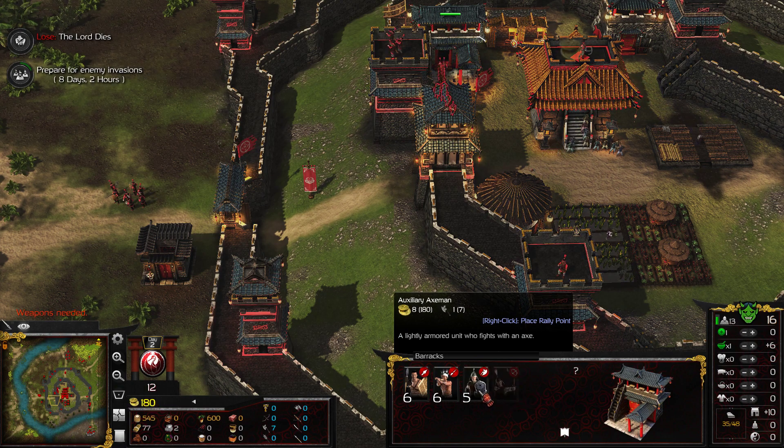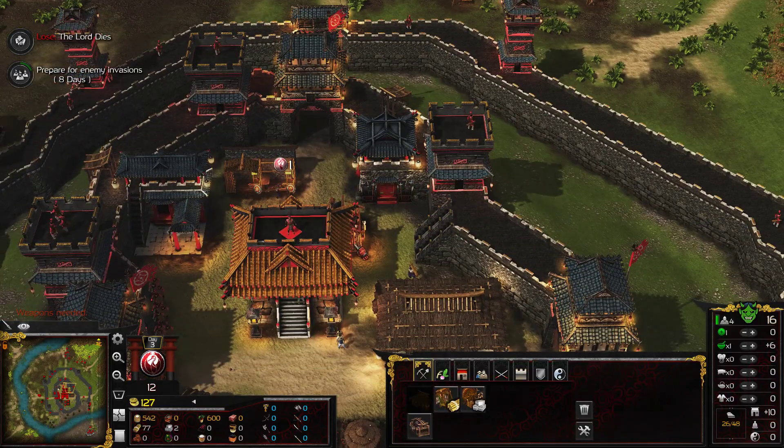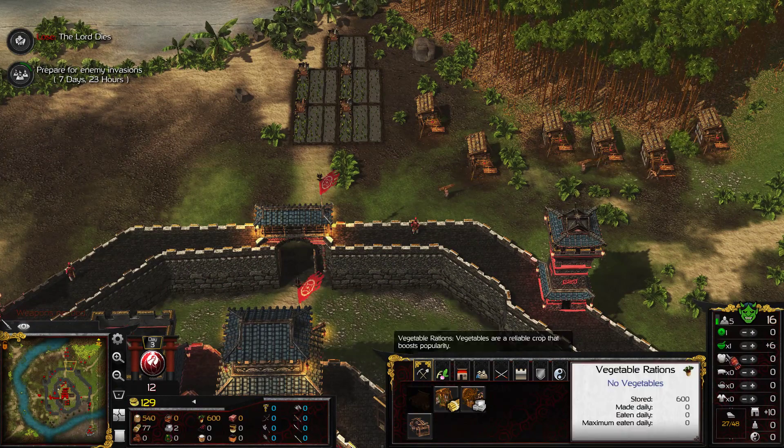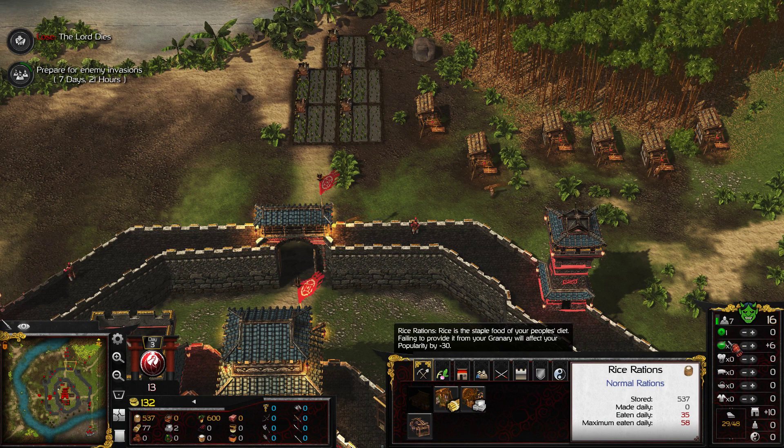Weapons needed, highness. Have I got folk making things? Yes, two there and two there — right, that's fine, two and two is okay. I'm going to keep the population the way it is.